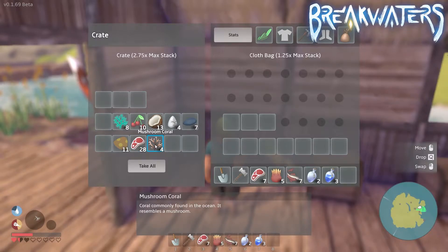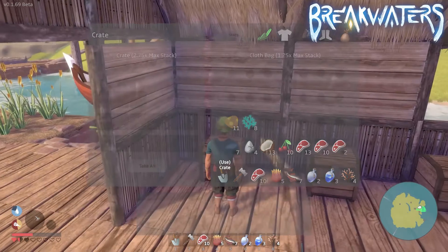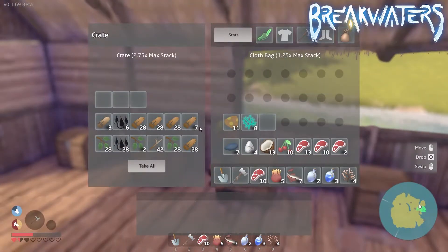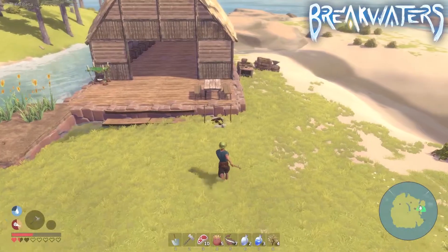Some of these — like the raw meat, red sea anemone, mussels, coconut, berries, and mushroom coral — can all be found on the first island. The eggs can be found on the first island but you can't actually use them yet; you're going to need the cooking bench for those. Salmon can also be found on the first island but will also require a cooking bench.